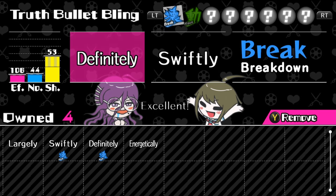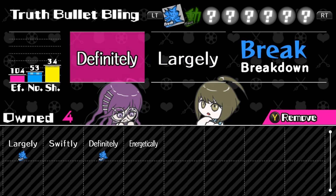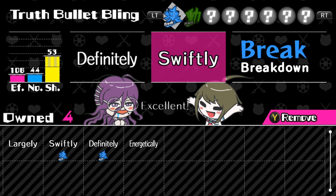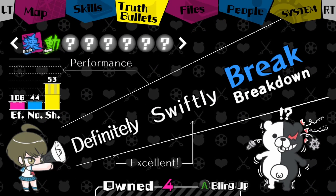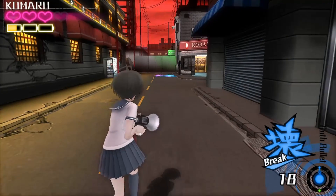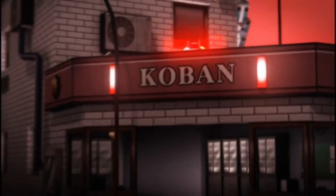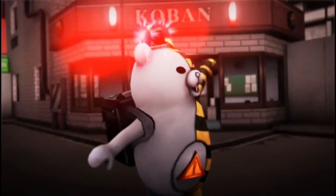Alright, so we got 'definitely swiftly.' I wonder if the breakdown... it doesn't tell me. They do a thing there. I don't know if I got a special combination there or not, but if I did, then cool. I guess that's our truth bullets now. I don't want to just waste ammo right now. I would like to pick some up and then I'll see how it changes. I feel like it's going to be stuff that I'm not going to really notice right away, but I think it'll be better.